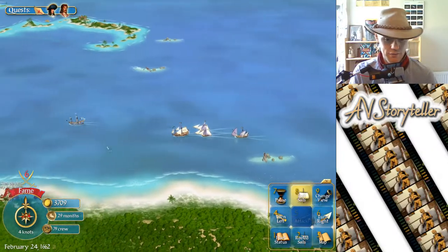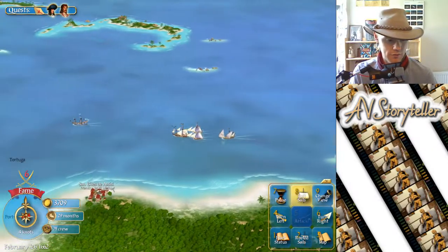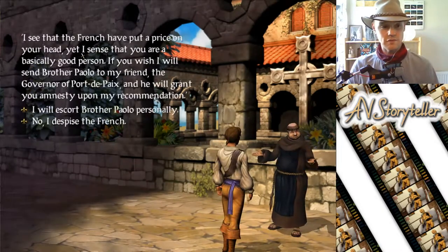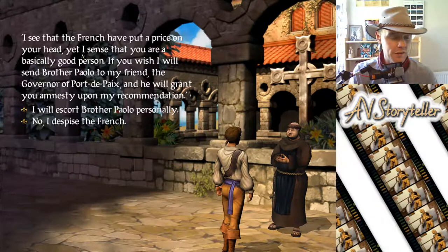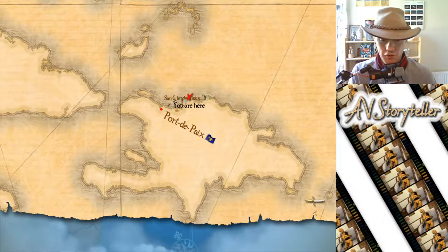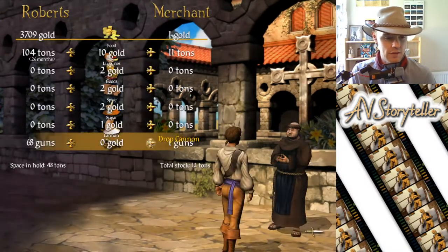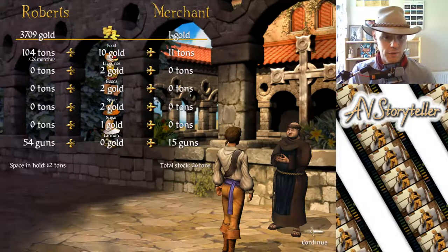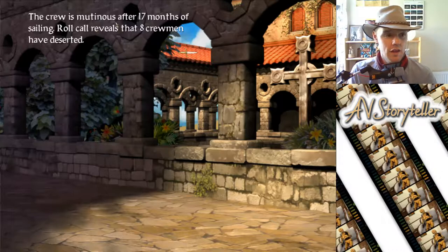French settlement not in range yet — that will flash once I'm in range. Oh, we can sail another day. Let's have a quick word with the abbot — this is too good an opportunity to pass up. I can escort him, get my letter of marque, and then attack them just so I've got it for later. Your crew is mutinous after 17 months of sailing — roll call reveals that eight crewmen have deserted.